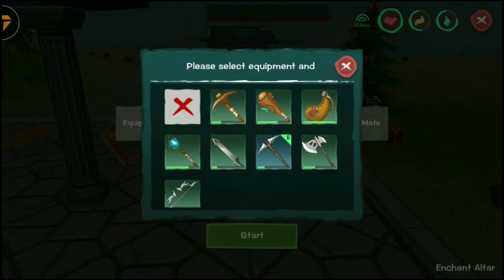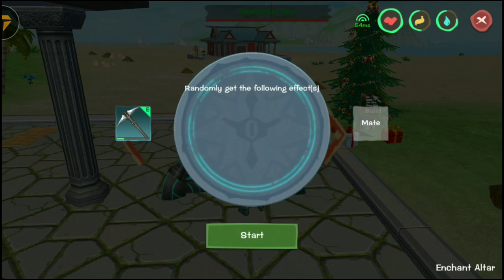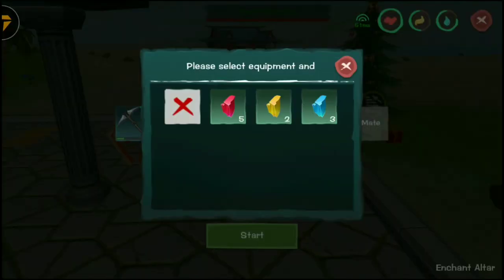For equipment, you can choose what you want to enhance. Let's say I want to choose my pickaxe. As you can see, I have different kinds of enchantment stones that I get from chests — gold chests and every chest you can find. It's not only random; there's a specific place where you can get those things.